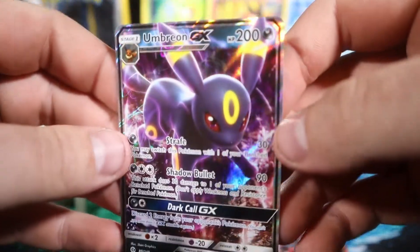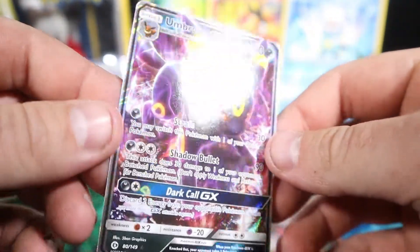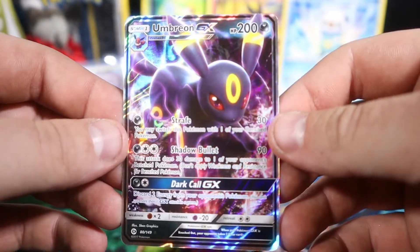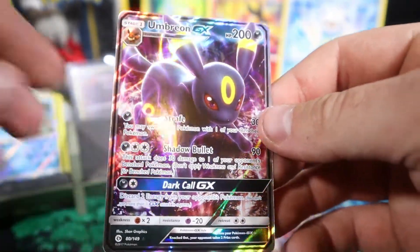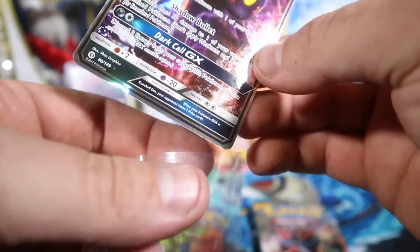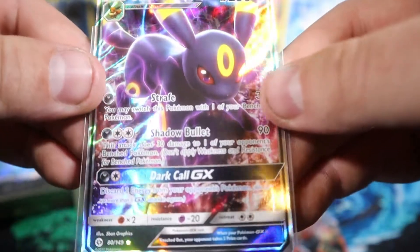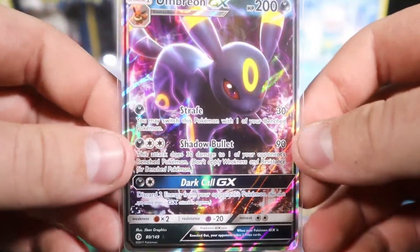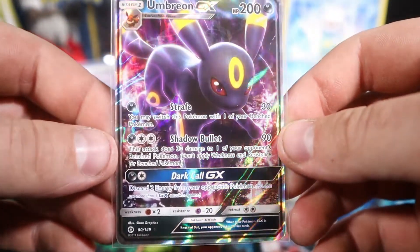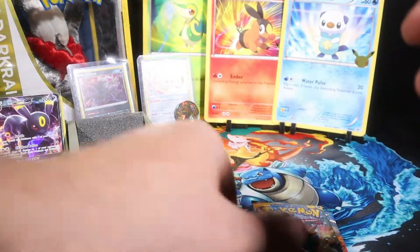Dark — luck is with us! Umbreon GX — my favourite Eeveelution of all time. My first shiny Eeveelution was a shiny Umbreon. He's going straight into a sleeve. An absolute beautiful Pokémon and a beautiful card.